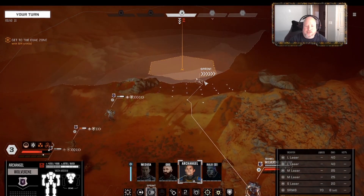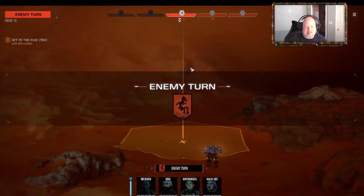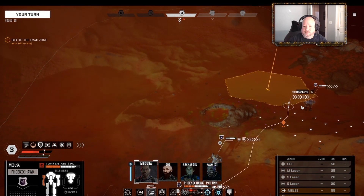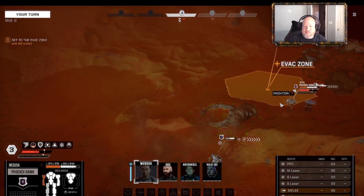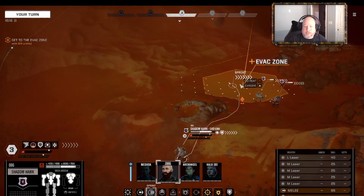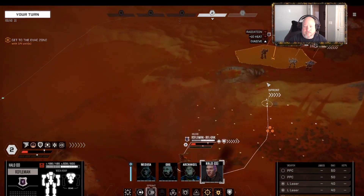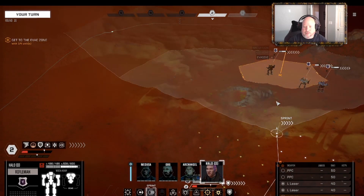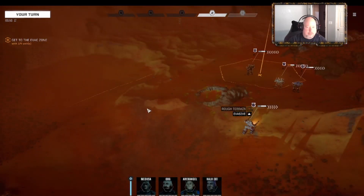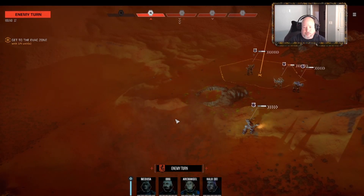You are the biggest problem, so run. I think we can get away here. Full throttle. You are so slow, dude. Hopefully we can get out of here this round. I don't know if the Rifleman can make it - I think he can. Stabilizing, engaging cooling system. I'm walking here - yeah, you can get there. Sweet.